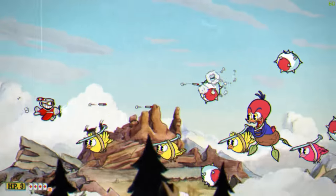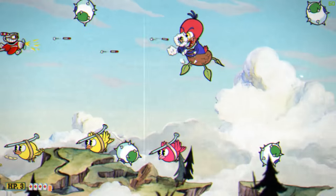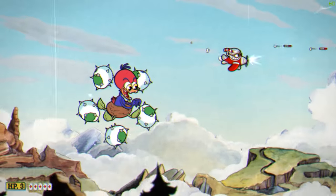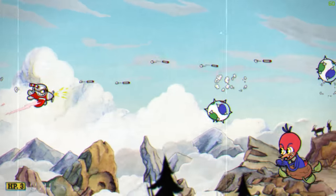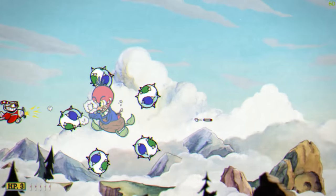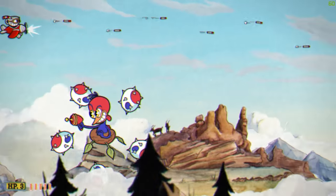The third phase is probably the hardest because of the bird's random movements. Keep your eyes on the rotating eggs and don't be afraid to use your shrink ability to get yourself out of tight spots. Try to keep your distance because he can shoot you from point-blank.